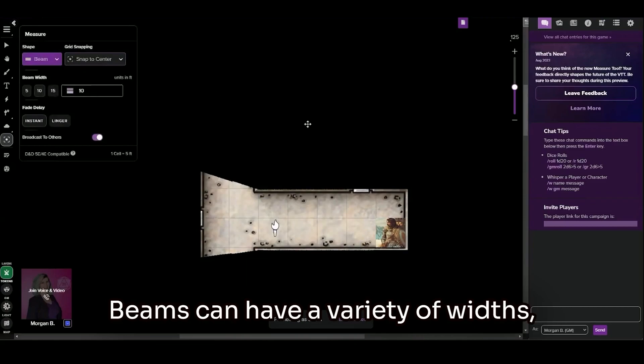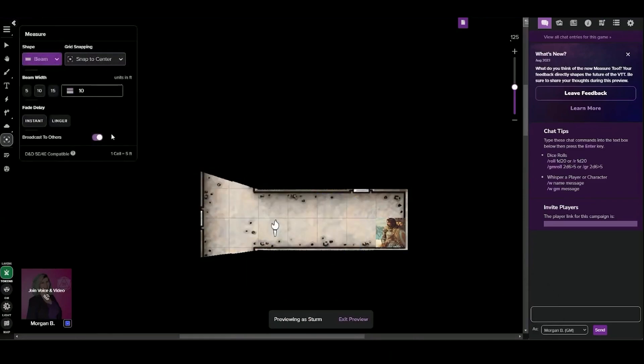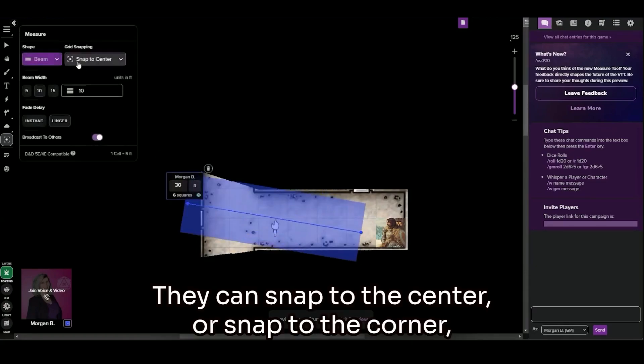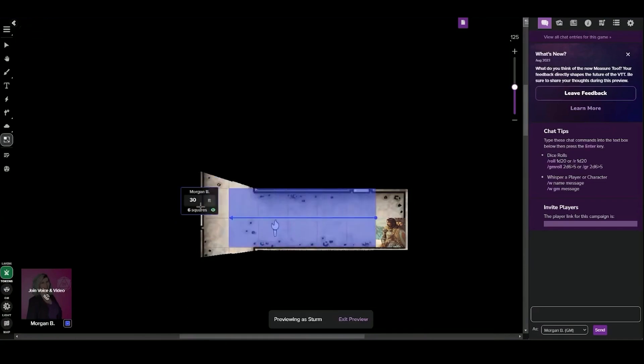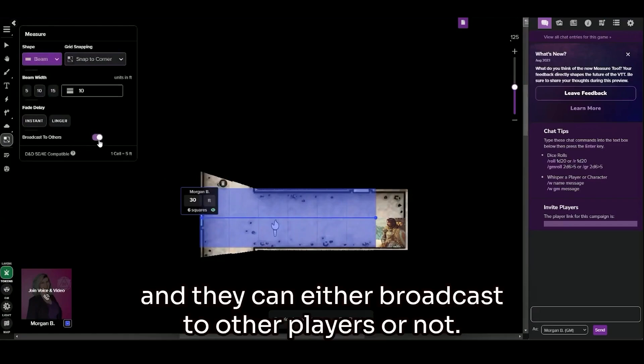Beams can have a variety of widths. And like other things, they can linger or not. They can snap to the center or snap to the corner. And they can either broadcast to other players or not.